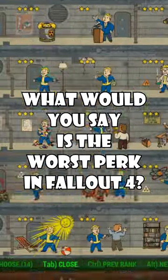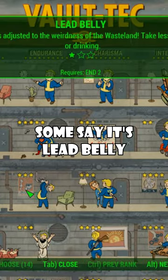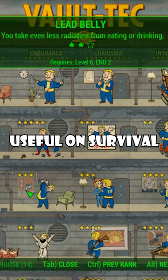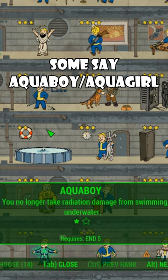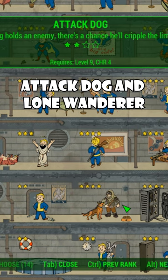What would you say is the worst perk in Fallout 4 — specifically a perk that you would choose when you leveled up? Some say it's Lead Belly, but that can be useful on survival. Some say Aqua Boy or Aqua Girl, since there aren't a lot of instances where you're in water.